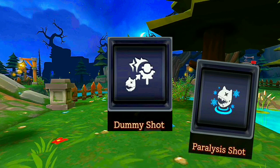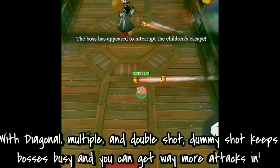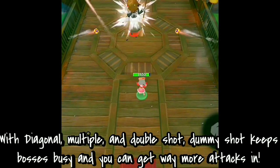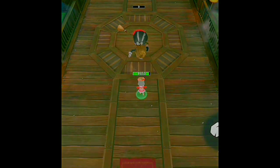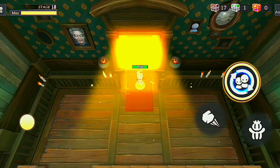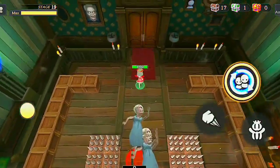Let me show you why dummy shot is so great, especially for the boss. As you can see, it makes boss battles much faster and easier, so you really don't have to worry about the last stage. The rest of the skills I didn't mention don't really matter what order you get them in, just as long as you somehow get them.